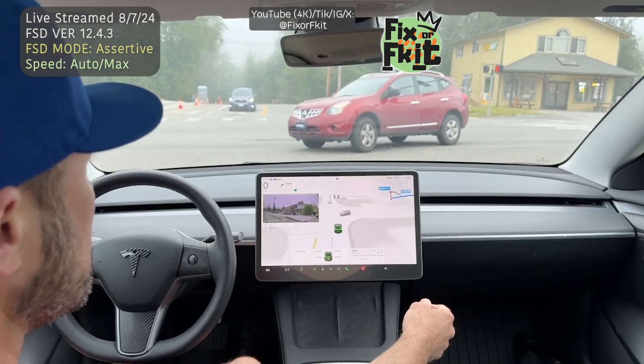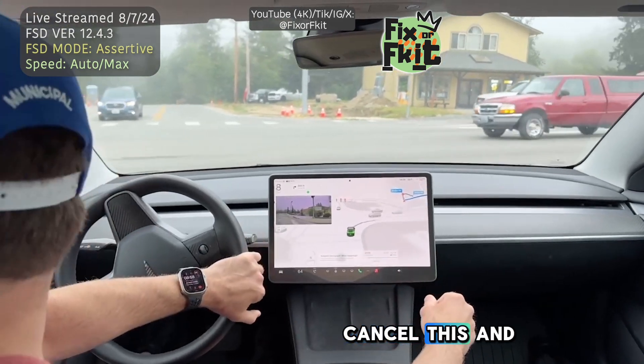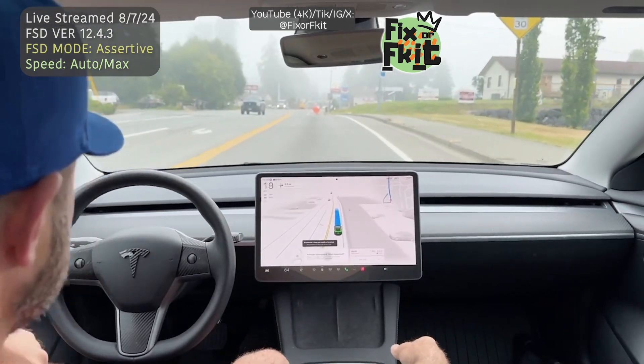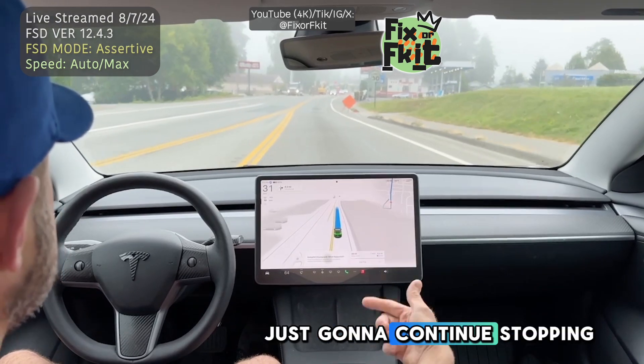Even if the same worker laid out the same construction zone tomorrow, he could put the cones over a foot one way or the other and it would change FSD's decision-making. It wants to go through the red light this time, so I'm going to just cancel this and let it go the other way. I've got some cars coming, so I think it's just going to continue stopping.